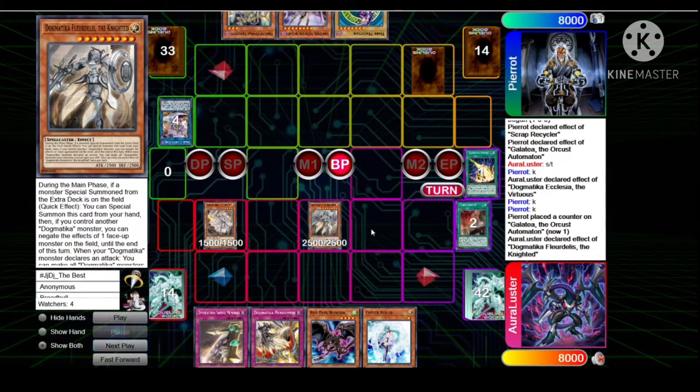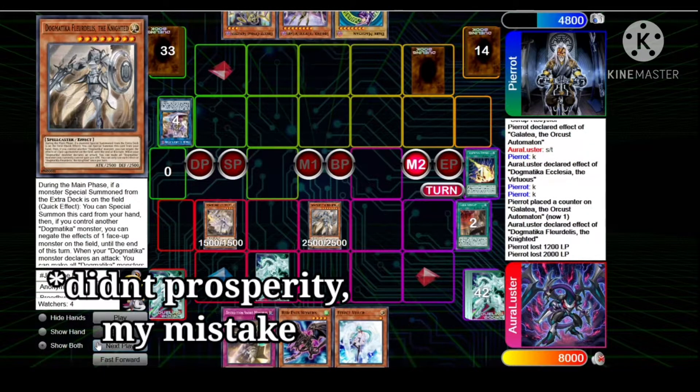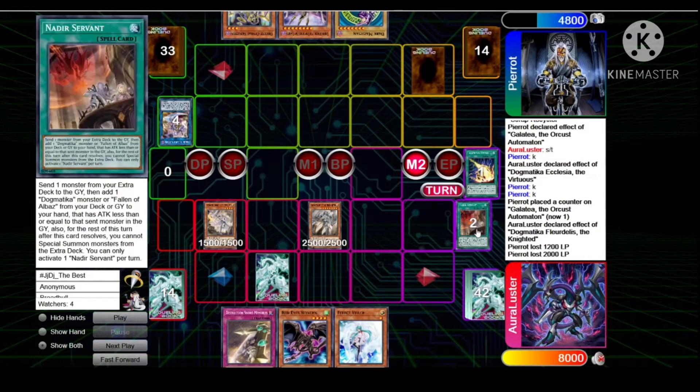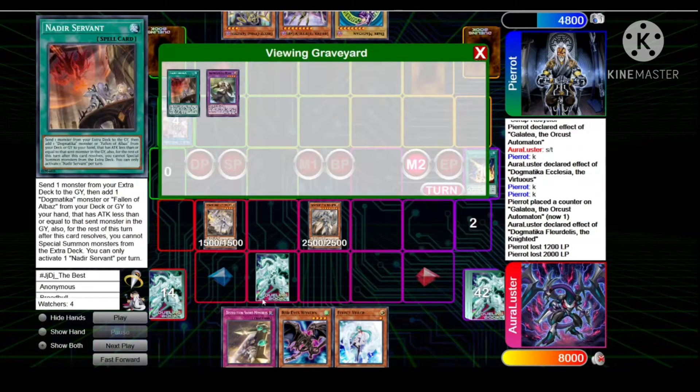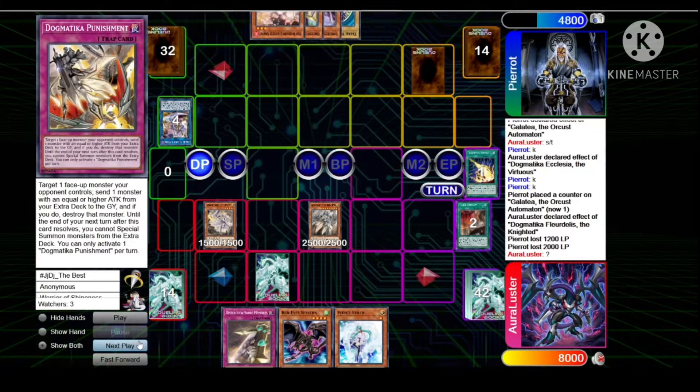Ecclesia gets Fleur-de-Lis'd — negated. Galatea boosts him up to 3k and attacks for 2k. He goes for Prosperity — actually, that was last turn. Yeah, he's gonna set the Punishment and pass.